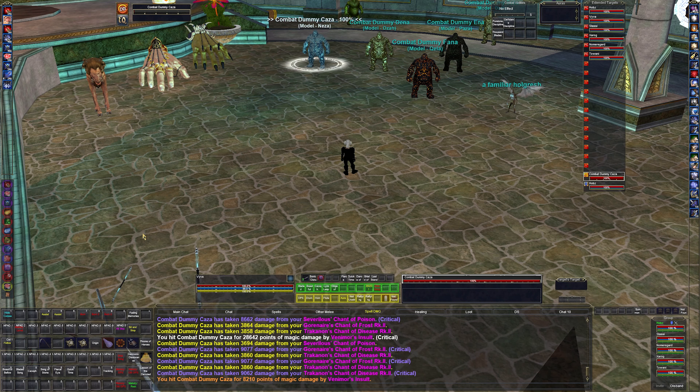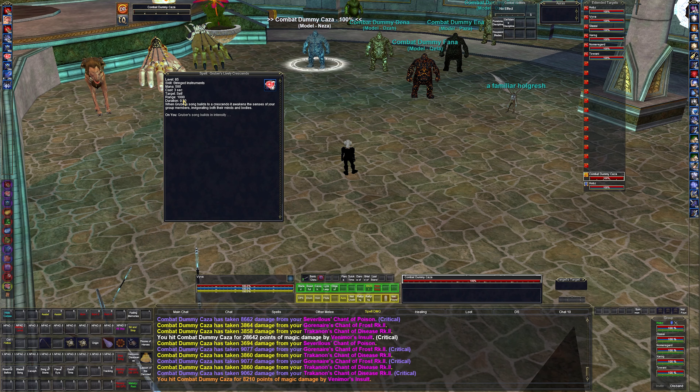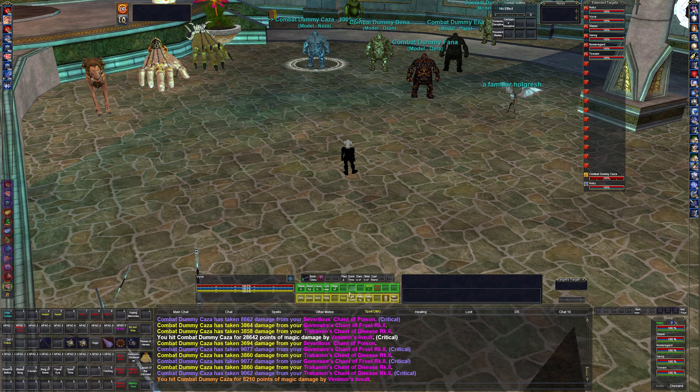Insult does take mana, so the bard is going to start consuming mana and stamina. You need to pay attention or your bard will run out of mana and endurance. From what I can tell, the only things using mana right now are the Insult and Crescendo — Crescendo uses 500 mana, which isn't as bad. Those are the spells I use most of the time.